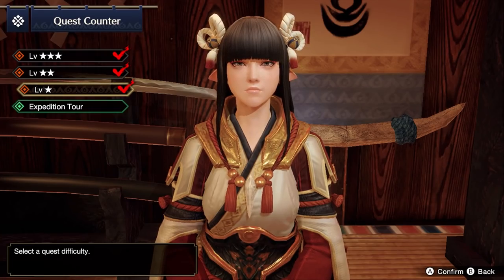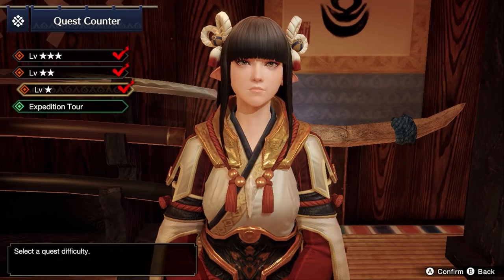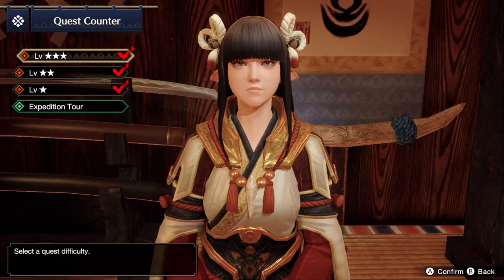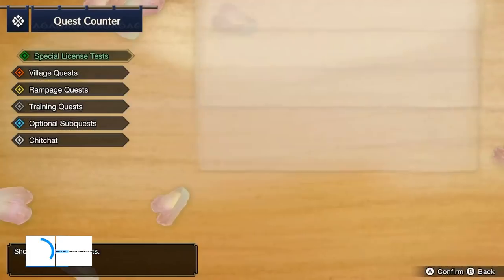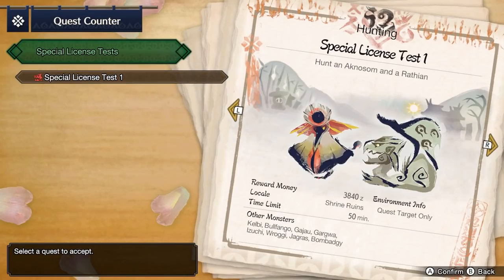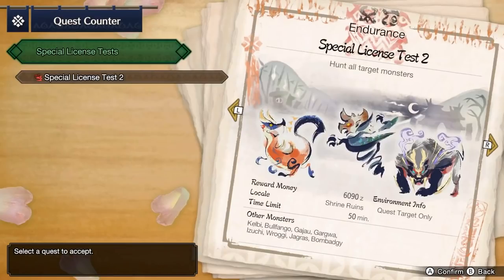Back to progression — you'll want to complete the Special License Tests. These tests essentially let you skip doing the low rank key quests at the Gathering Hub. Complete Special License Test 1 to hunt an Aknosom and a Rathian. Next, complete Special License Test 2 to hunt a Great Izuchi, followed by a Bishaten, and then Magnamalo.